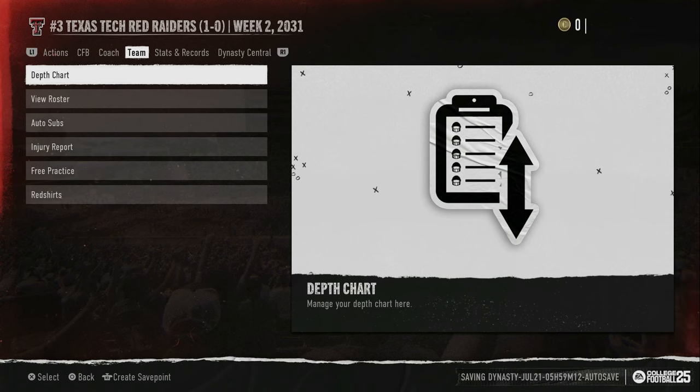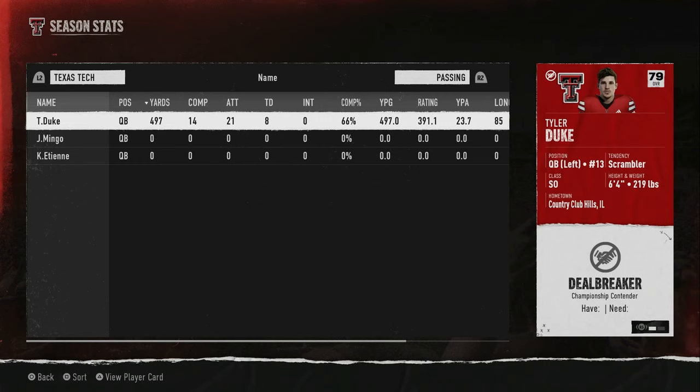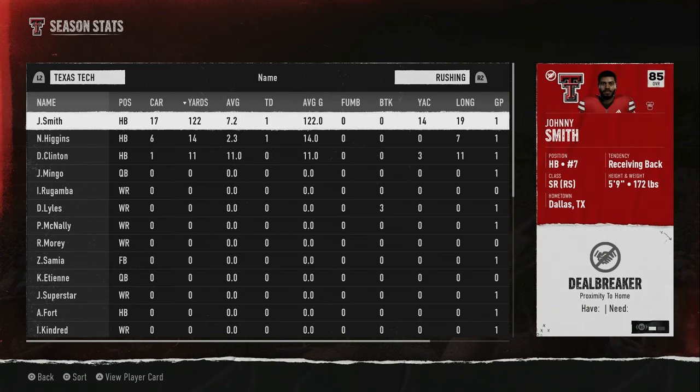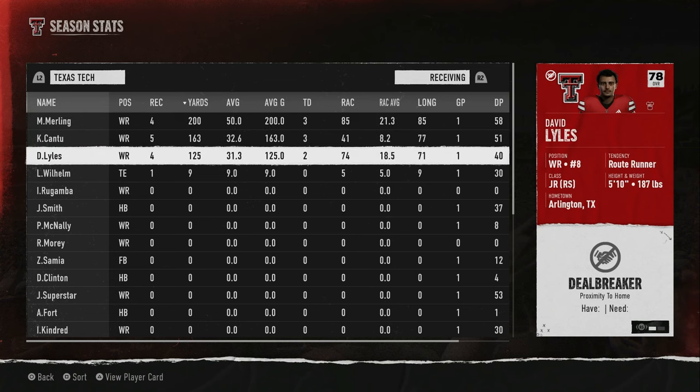As far as stats go, we're already balling — 497 yards passing in the first game, 14 for 21, eight touchdowns, still over 100 rushing yards. Merling went off, Cantu got his, and Louse even got a little bit. Trust what I'm telling you — your personnel matters even on offense, even more so on defense. Try it and let me know what y'all think. Till next time, peace.